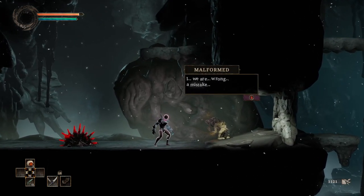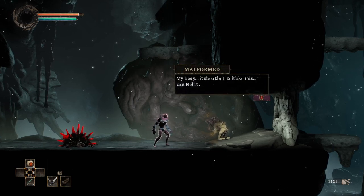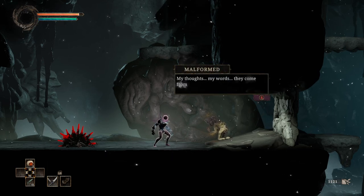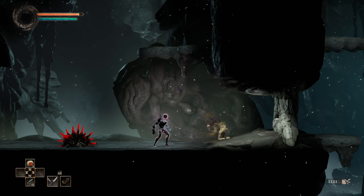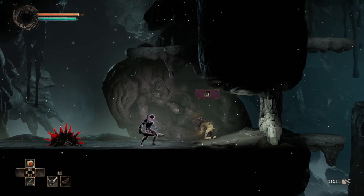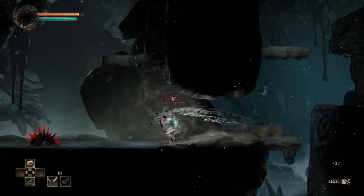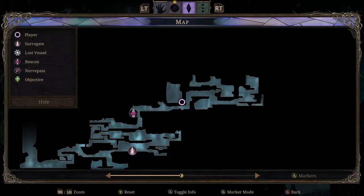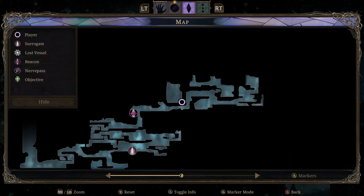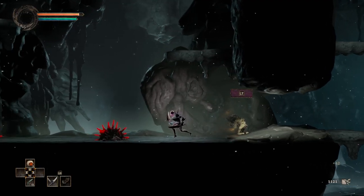Malformed. We are wrong. A mistake. And shouldn't look like this — I can feel it, I know it. My thoughts. My words. They come from a dead thing. Cursed breath. Life forced into unwilling dirt. Okay, we can open that from this side. Does that take me... back... that kind of takes me back around to where I was.